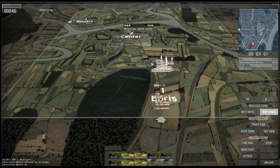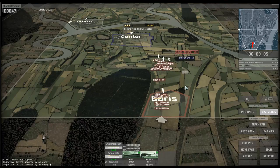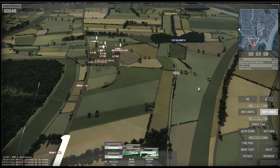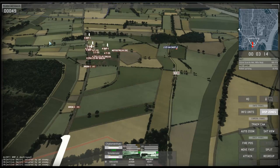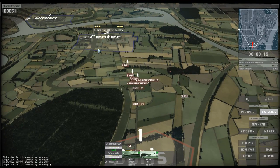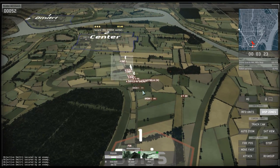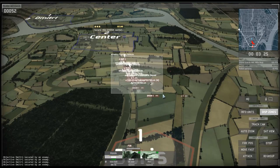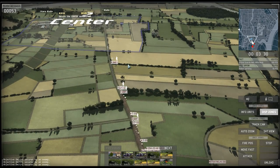The RM-70 rocket launcher systems will lay down suppressive fire on the village at center. The artillery pieces will also join the bombardment. I'll drop in a pre-planned bombardment, and when the enemy is stunned I'll make my approach to center and take the objective area.